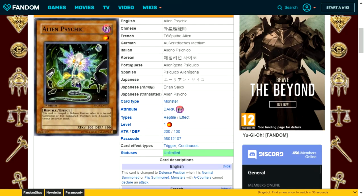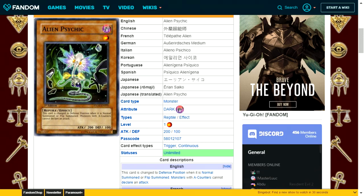Alien Psychic is a dark attribute reptile type level 1 with 200 attack and 100 defense. It switches to defense position when normal or flip summoned, and monsters with A counters cannot declare an attack. It's decent in that you can stop opponent monsters with A counters, but you need to generate those counters first. There are quick play spells or traps that can distribute A counters, but they have conditions. If your opponent summons anything without an A counter, this card is an easy target to run over given its weak stat line.